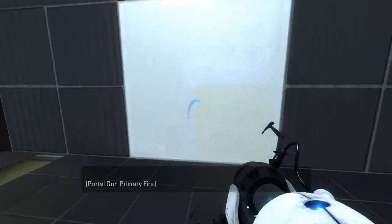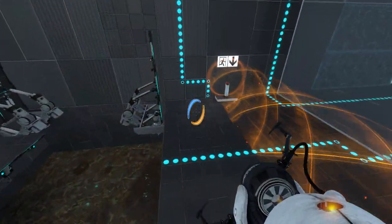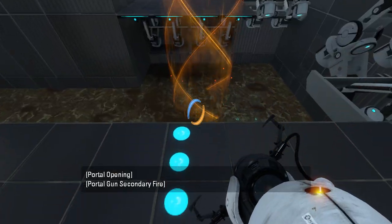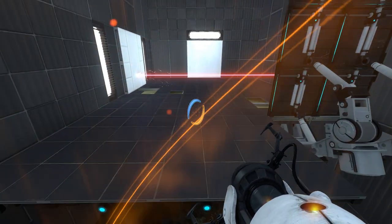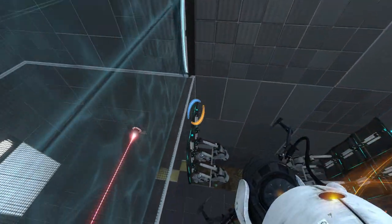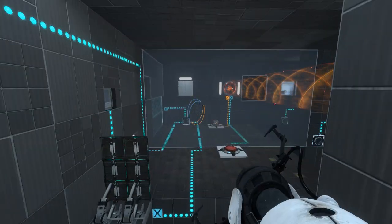Alright, so looks like we can just pull ourselves through, and then do this — approximately. I think we should just be able to jump into that, right? I'm gonna jump for it. Oh yeah, that worked out just fine. And then we can land up here. I hope that's intended — it seems like it. I'm not sure what else you would do.